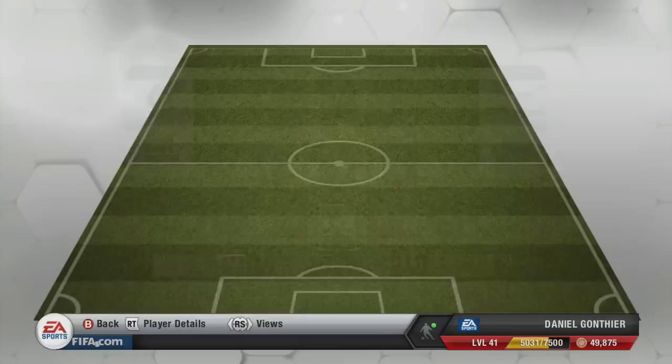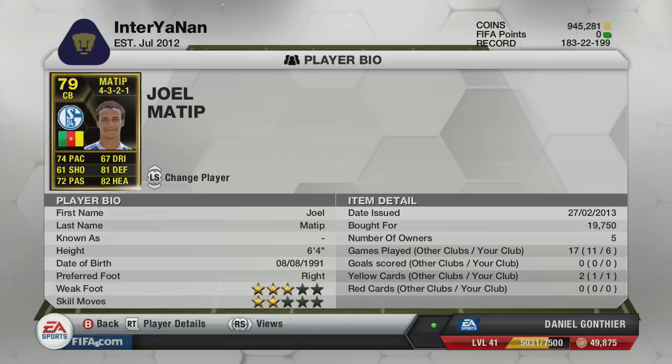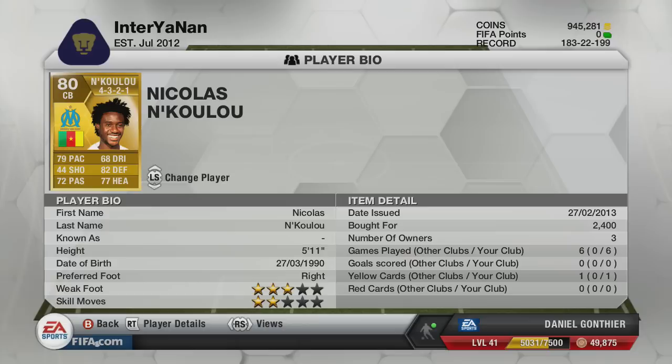On to the centre-backs — we have got Nkulu, partnered with Joel Matip. Starting with Joel Matip: 74 pace, 81 defending, and 82 heading, which is absolutely brilliant. Managed to pick him up for 19k. He's got the pace to keep him in position, good work rates, and good defensive stats, so he will do the job. He's partnered with the same nationality — both Cameroon — and Nkulu, who is a very popular defender because of that 79 pace and 82 defending. Only 80 rated, but he's amazing — strong, wins headers, and he's all over the pitch.